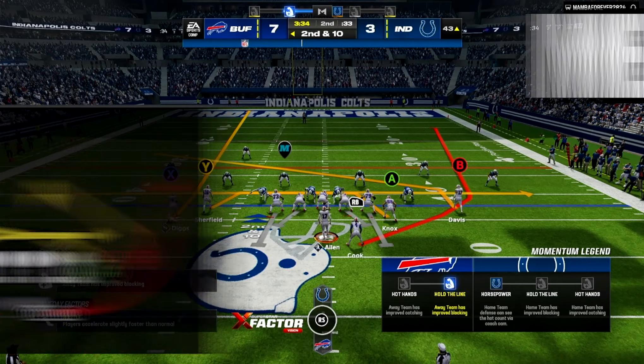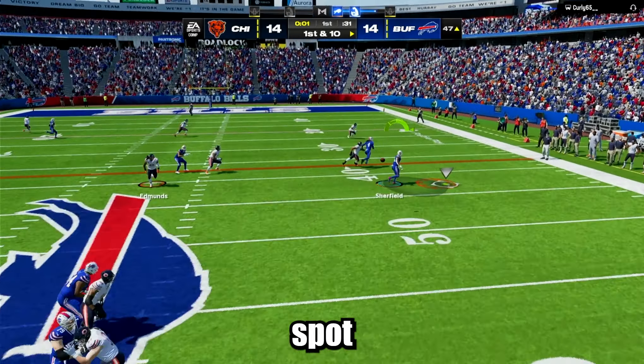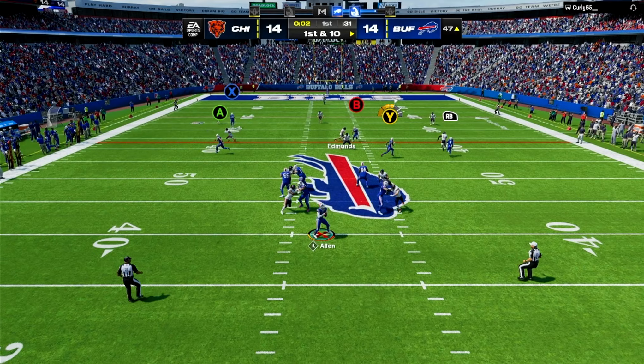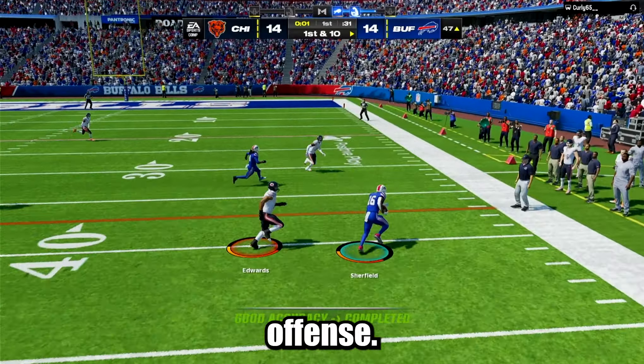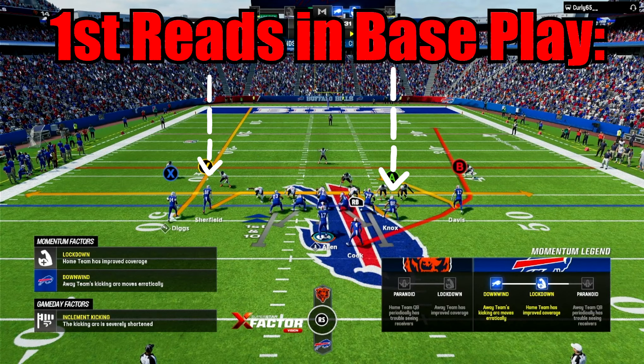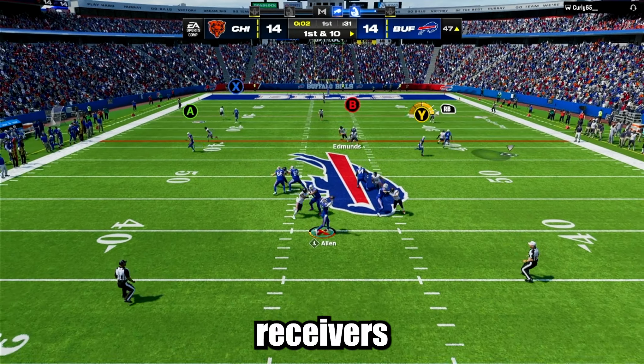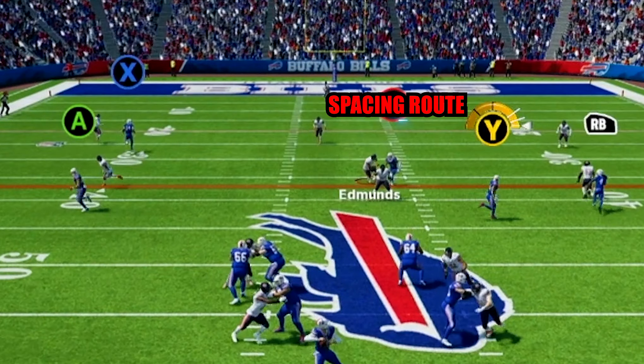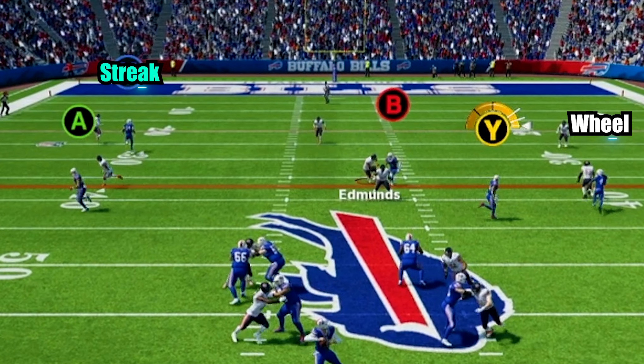The next play we're going to go over is mesh spot. The base play in mesh spot can also be effective, especially in a situation where you need short first downs or you're just desperate to start something on offense. Your first reads will be the crossing drag routes. If you see any of these receivers open, give it to them for a positive gain. If the crosses are not there, you can look at the spacing route in the middle of the field, or the vertical and the wheel on either side of the field.